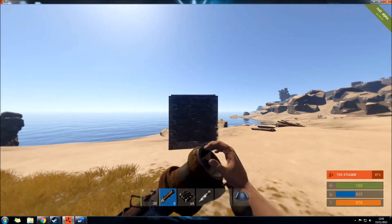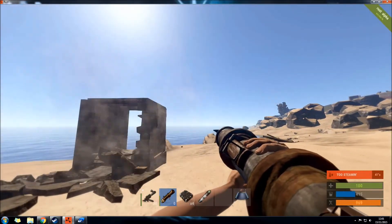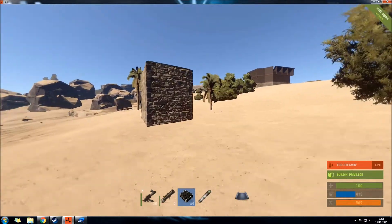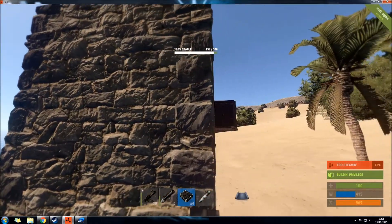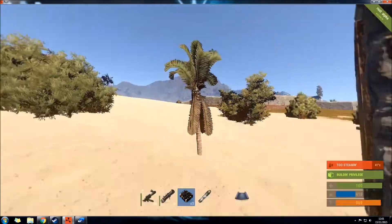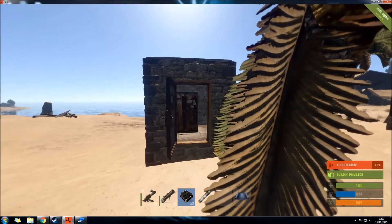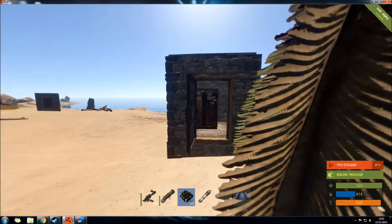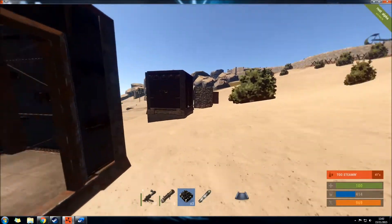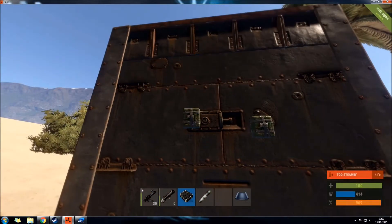We're going to see how many more rockets it takes to take down one wall. I've lost count, but I think it's something like three or four — rockets are relatively cheap compared to C4. Going back to the stone building, I'm going to use one C4 on a wall that hasn't sustained much damage. I wasn't sure whether 1 C4 would destroy the tool cupboard, but as you can see it does. So you don't need more than 1 C4 for a small building now, whereas before you would always need 2 to take down a wall.